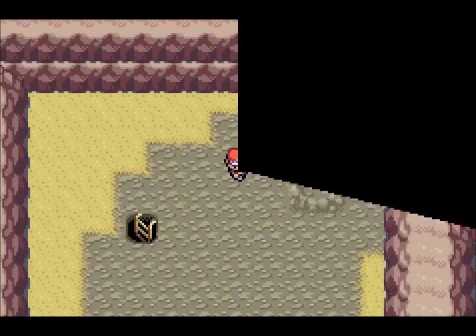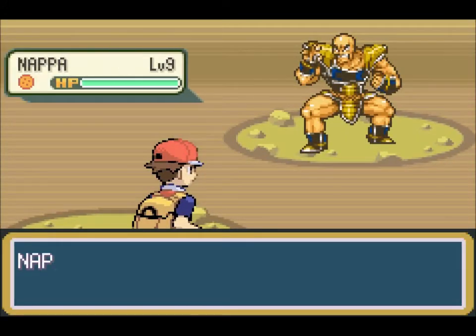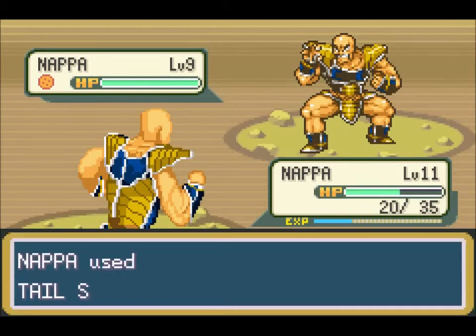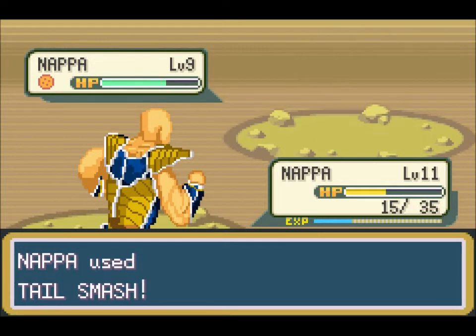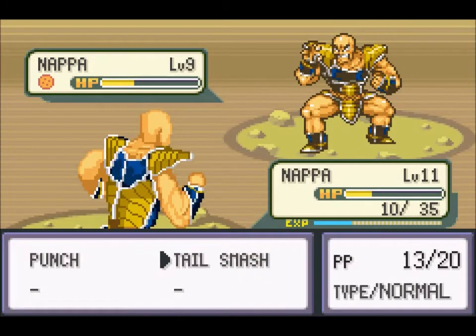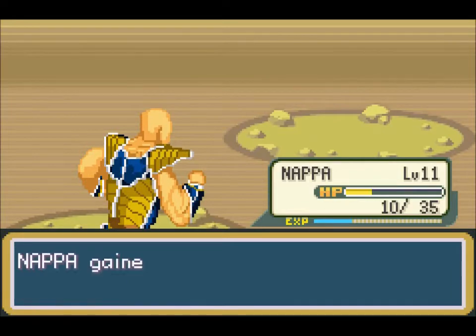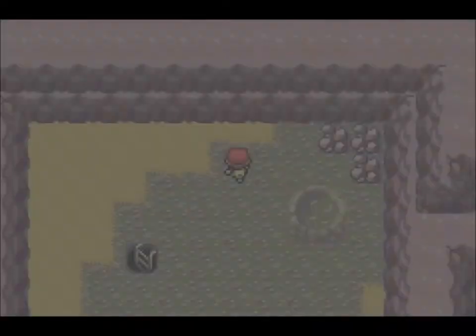That wild Nappa is supposed to be a monster, you know? I'm not going to use my own Nappa for the Moonstone — let's use a wild one. Let me check its moveset first. I don't want you to faint — oh, it made you faint, sorry about that. We need to be careful with our next encounter. Level 8 Nappa — one more hit and then we use our capsule. Oh no, it made our Nappa faint too. Let's use Piccolo instead, and with a capsule we catch it. Yes!